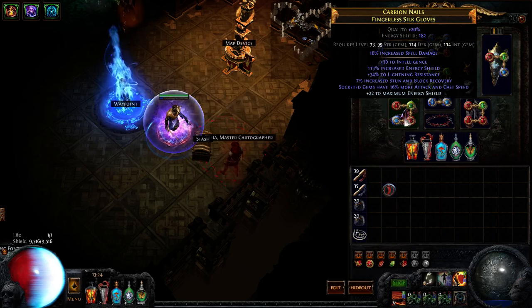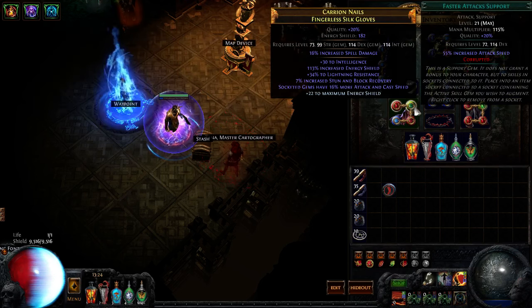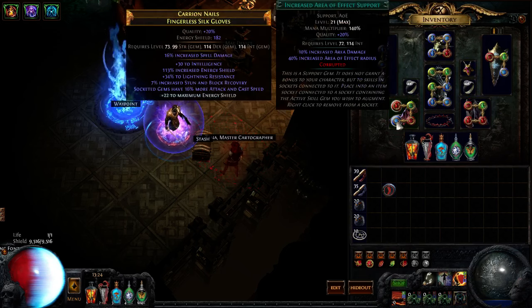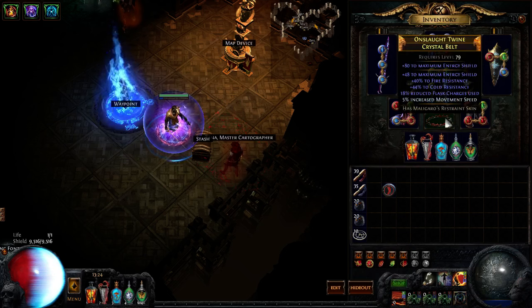For the glove links: Shield Charge, Faster Attacks, Fortify for defense, and Increased AOE — it adds more range to your shield charge so you can proc it from more distance and hit more monsters when charging through the map.